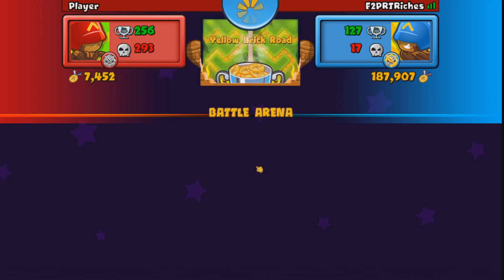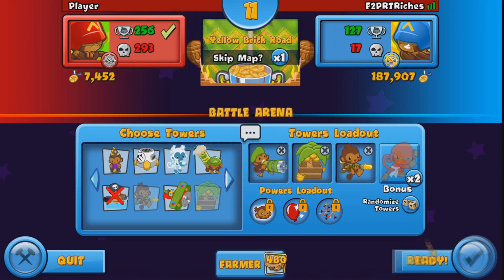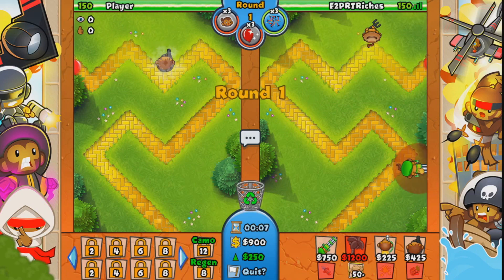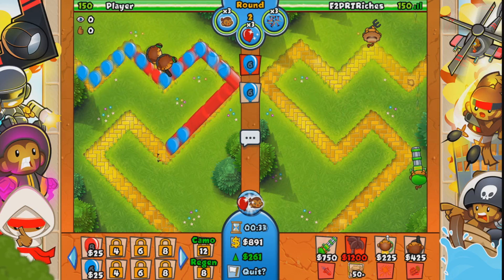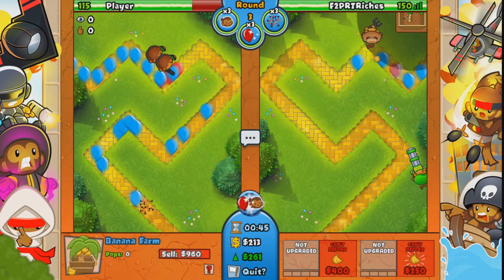Okay, here we go. Number one, step one: send space blooms for income. What I mean by that is you need to send space blooms — space blue, space pink, space blacks, space whites, etc. Never send group blooms. If you send group blooms you lose the game right away, so don't do what I'm doing here in my game and video.